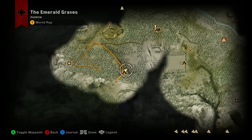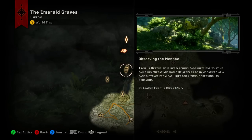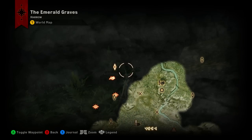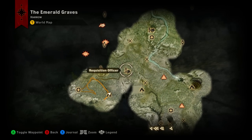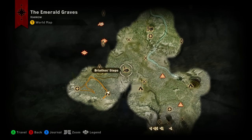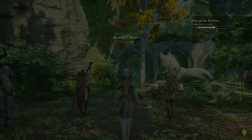Looking at the map, we are approaching the 30-minute mark. We still have Observing the Menace, a couple rifts, Lover's Promise, and one more camp. I suppose we will do one last episode in the Emerald Graves before we wrap up — the whole day will have been Emerald Graves, which isn't too bad. Make sure to stay tuned and we will catch you next time with the final part of Emerald Graves for Dragon Age Inquisition.